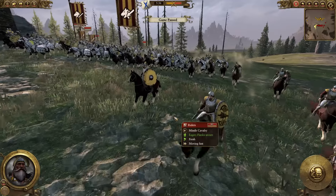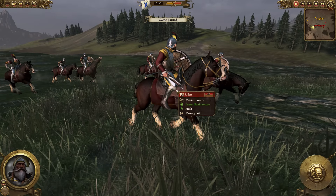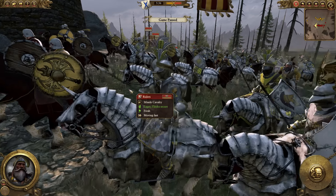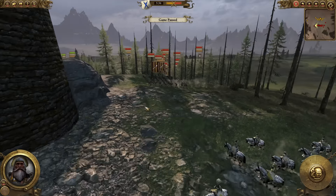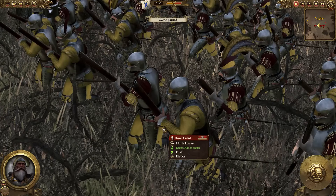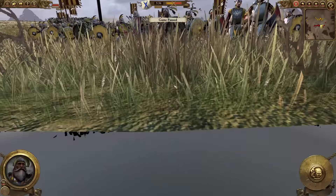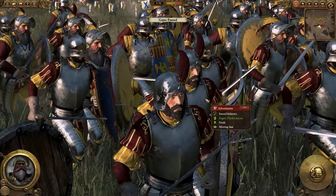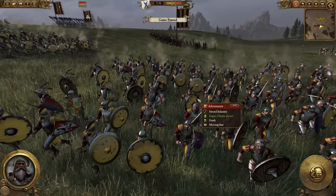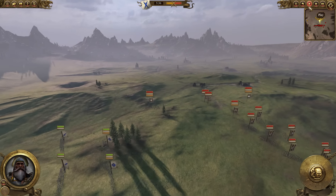Estalia has a few different units as well. For example, riders which have shields and pistols — quite interesting. There's knights of the righteous spear, which have pretty underwhelming little spears. They have their own pikemen as well. They also get royal guard, which are a unique unit — basically fancy handgunners. And they get adventurers, which are essentially the sword and buckler men — like the Spanish swordsmen alongside conquistador cavalry.